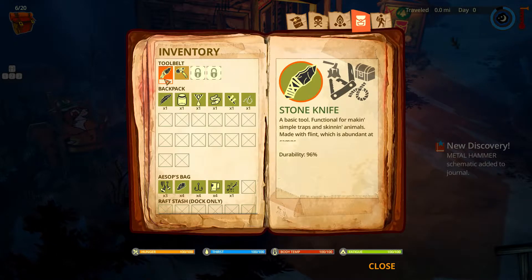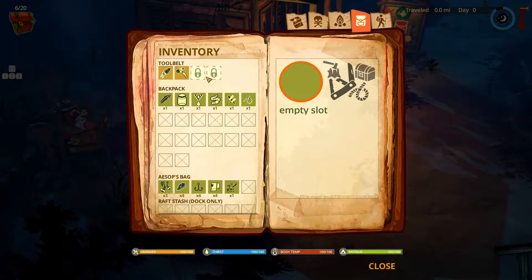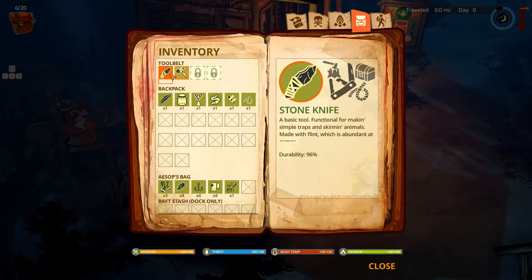We need a stone knife — it's the first tool for creating other stuff like a stone hammer. We have two main items on our tool belt. We have four slots for our tool belt, but we can only open stone knife and stone hammer right now.